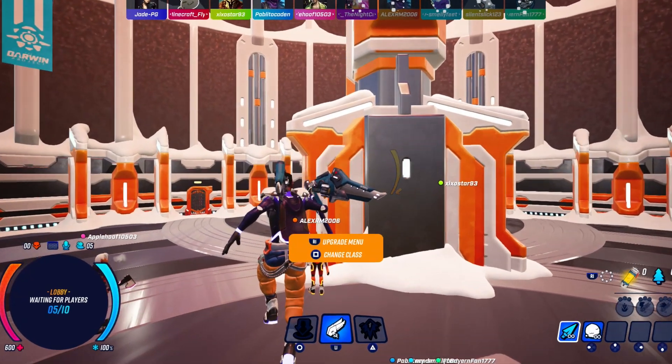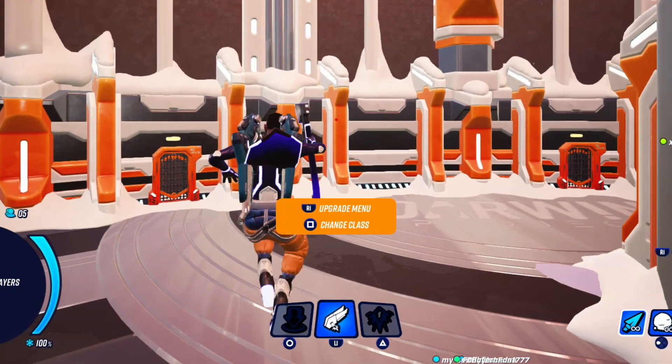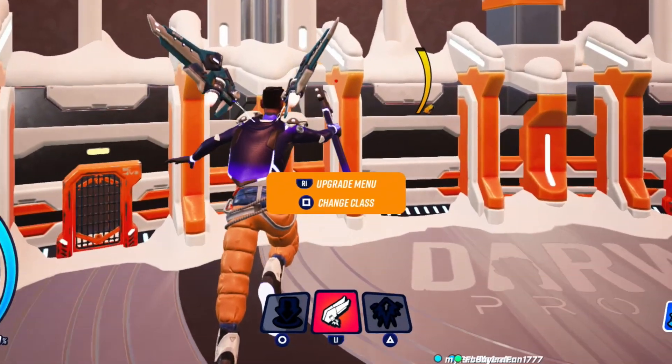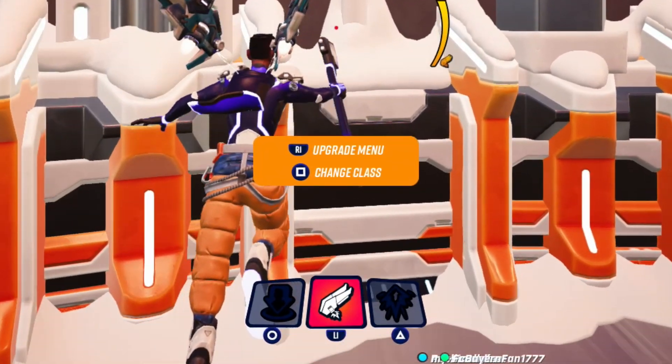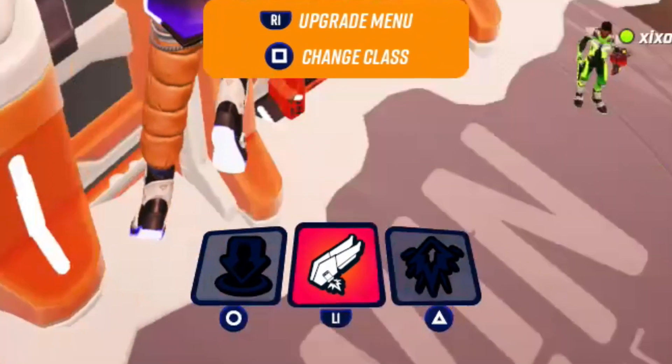If you take a look at the bottom you will also see the ability buttons. If you press the circle button you're going to use one of your abilities, and if you press triangle that will activate your second ability. Obviously it's the same for Xbox but with Y and B buttons instead.